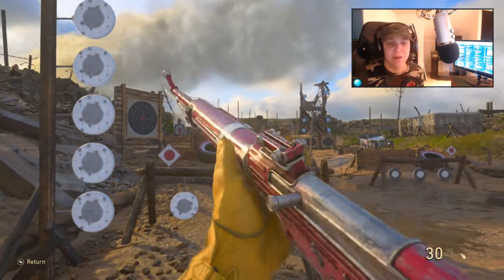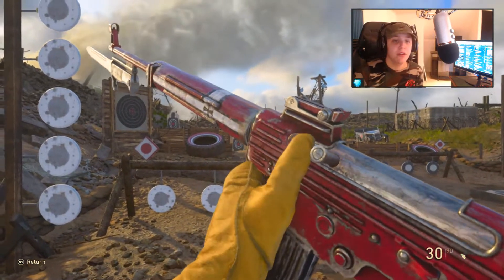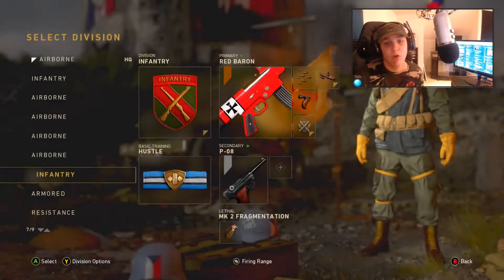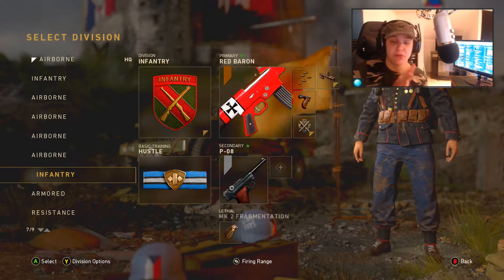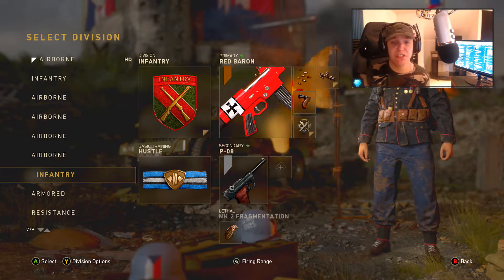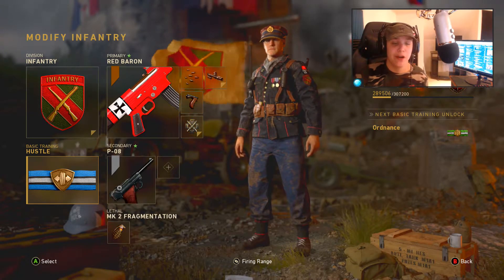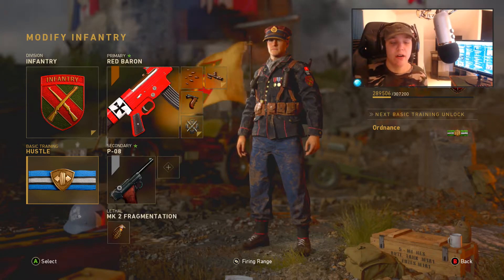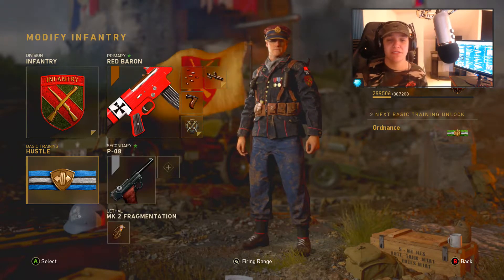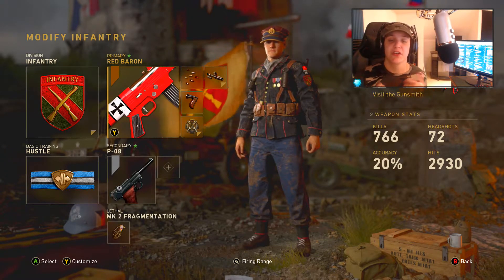Let's head into the firing range right here. The Red Baron STG 44 — I think the coolest thing about this gun is the camo on it. The Red Baron camo is just absolutely flawless, probably one of the coolest camos in the game. The gun is really accurate with these attachments. Let's go over the attachment setup one more time: we are running infantry with rapid fire, advanced rifling, and grip. Our basic training is hustle — the reason I'm running hustle and not primed is because I already have three attachments for infantry, and hustle makes you reload faster, which matters because the reload speed is kind of slow on this gun. Our pistol is the PO8 and we are running the MK2 frag grenade.